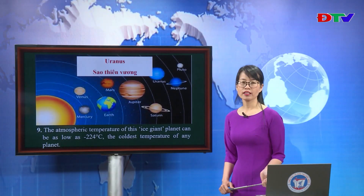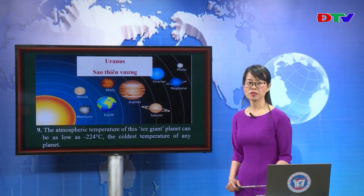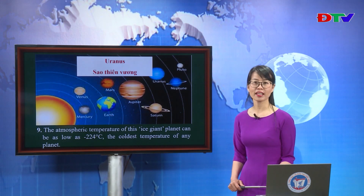I especially like learning about Uranus. Do you know why? In astrology, Uranus is the ruling planet of Aquarius — and I am an Aquarius.